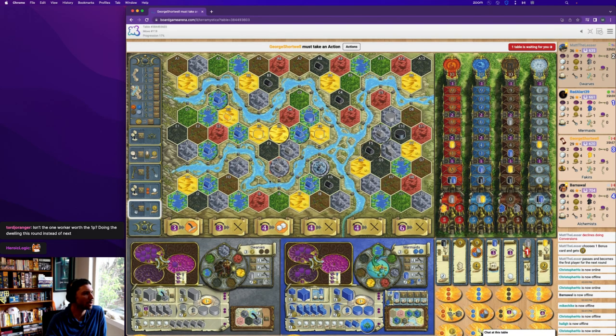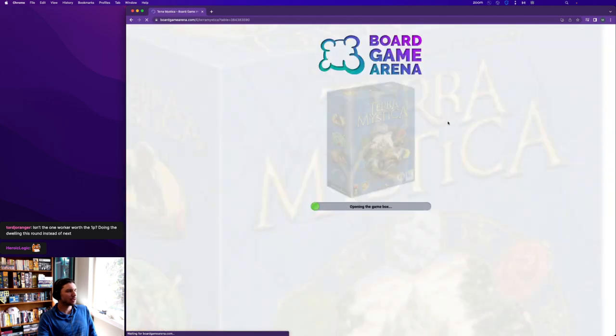That would give me eight workers next round — I'd be able to build sanctuary and a TP and then be one worker short of building another dwelling via tunneling, but maybe I could get the workers action. I could even ultimately put my stronghold on i3 as a round six thing for points — not so much to use the stronghold ability, but i3 to d7 would be a pretty nice sanctuary-stronghold distance. Alright, let's move on to the last game.